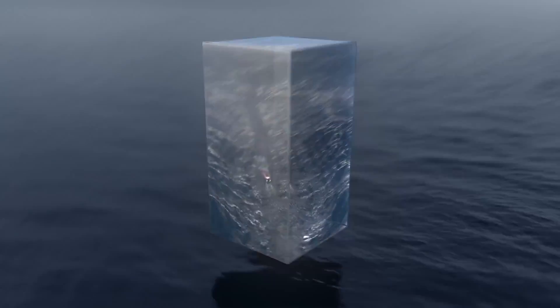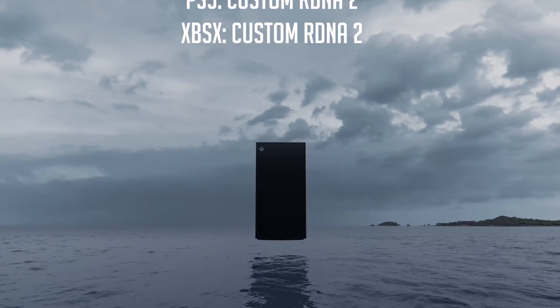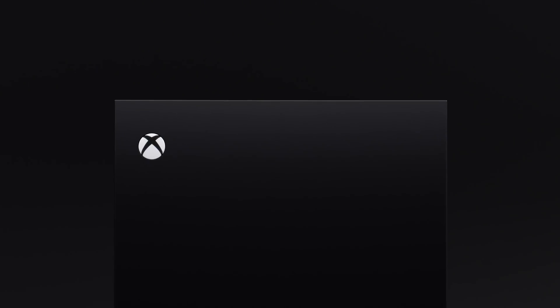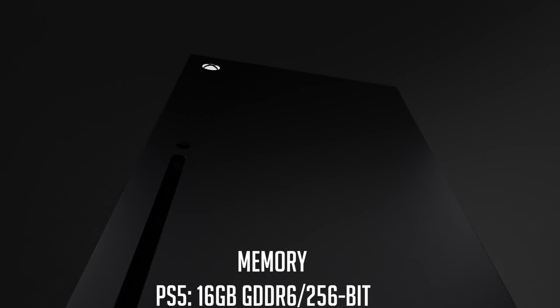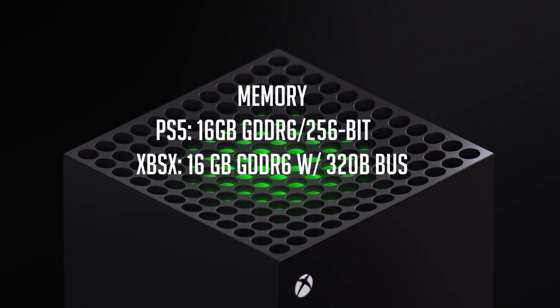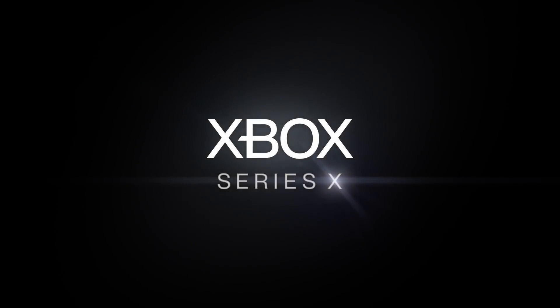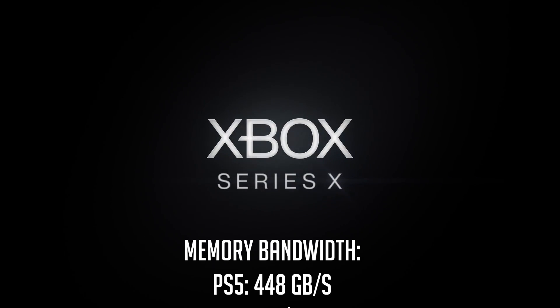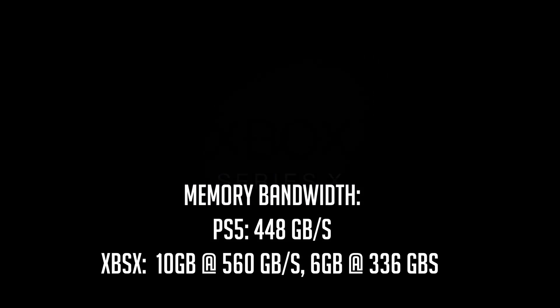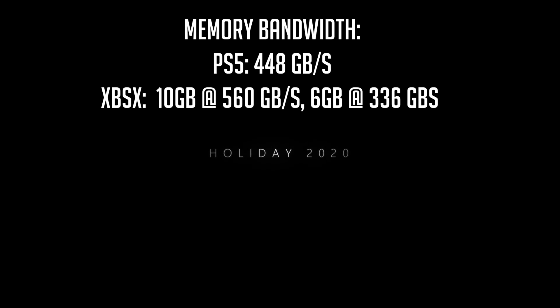Now let's take a look at GPU architecture — this is a custom RDNA 2 for both of them, so that nullifies each other. Now, time to talk about memory. The PlayStation 5 has 16 GB GDDR6 with a 256-bit bus, and the Xbox Series X has 16 GB GDDR6 as well with a 320-bit bus. This is pretty much canceling itself out — pretty much similar memory. Memory bandwidth is also almost about the same: we have 448 GB/s on the PlayStation 5, and on the Xbox we have 10 GB at 506 GB/s and 6 GB at 336 GB/s, which theoretically cancels out as they're almost about the same.